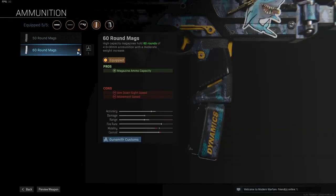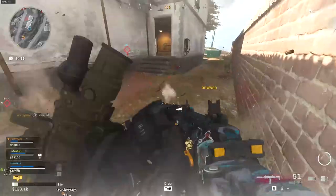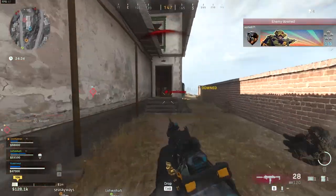Next up is the 60 Round Mags for the maximum amount of bullets. Some people like the 50 Round Mags because you get less of a decrease in ADS speed and movement speed, but the difference is only around one frame of ADS speed, so I believe the 60 Round Mags is the best option.